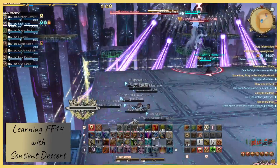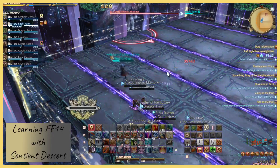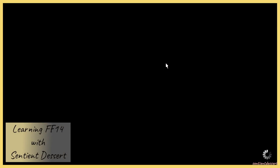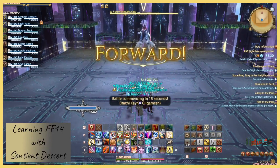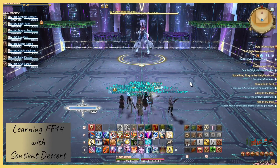Bewitching Flight — looks like it's going to be lines across the arena. Lines remain in the arena. Got a little farther that time. Let's see if third time is the charm.